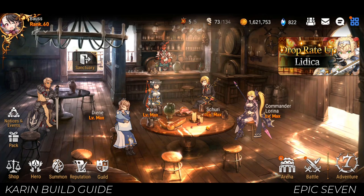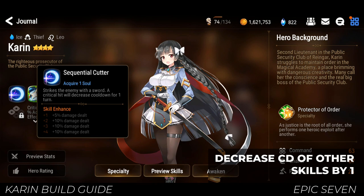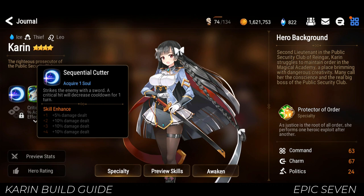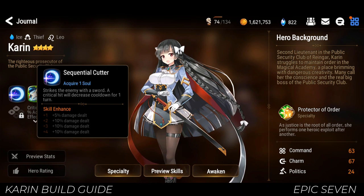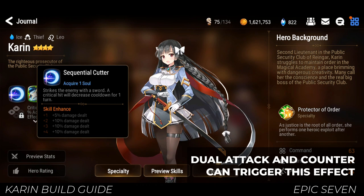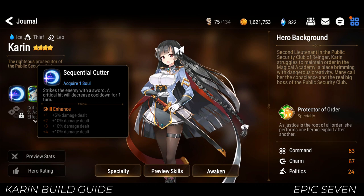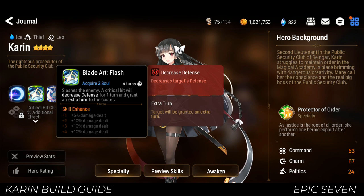We will have a look at her skills, possible gears, and artifacts. Her first skill, Sequential Cutter, deals damage and decreases the cooldown of all her skills by one when she lands a critical hit. Dual attacks and counters can trigger this effect, and even if you're provoked, as long as you crit, this effect will always trigger. This is best used when her other skills are on cooldown.